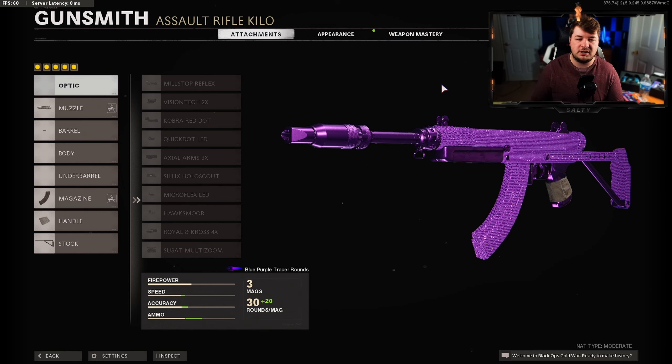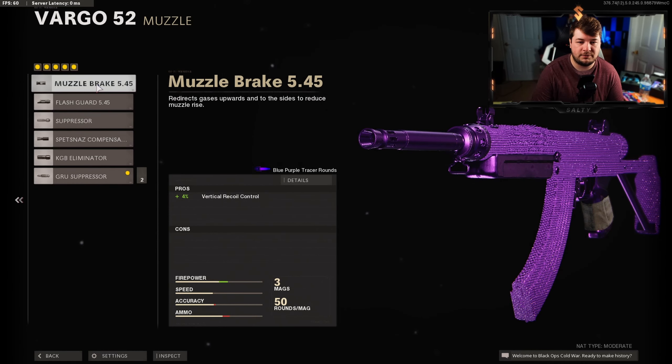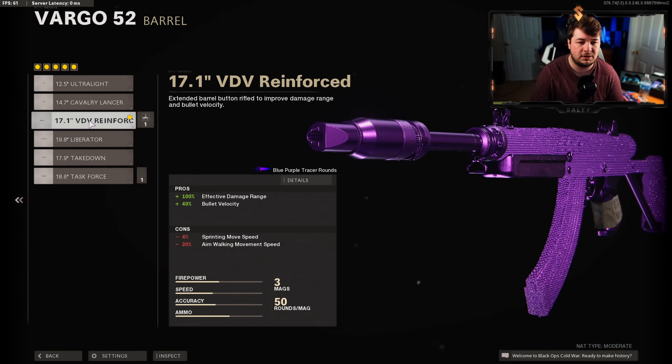At number three we have the Vargo 52. When this weapon was added I originally didn't like it too much — it felt a little funky, the movement's a little weird and you move around the map kind of slow. But the fire rate is much like the FFAR, with the big difference being a ton of effective damage range, meaning this is good at every single range on the map, along with very low recoil. I like to use the GRU Suppressor — this can be substituted for the compensator, KGB eliminator, or muzzle brake — but personally I like to stay off the mini-map while maintaining recoil control.